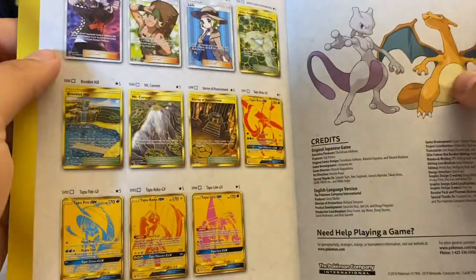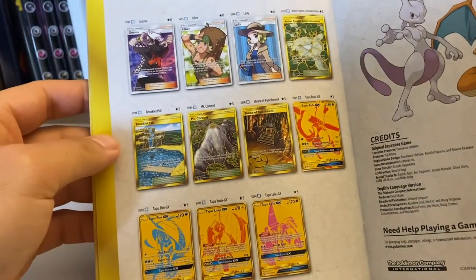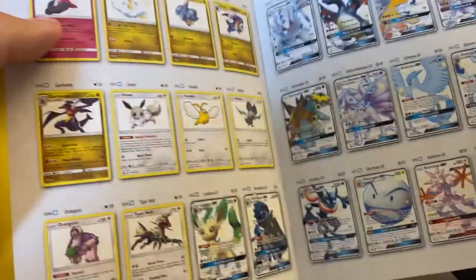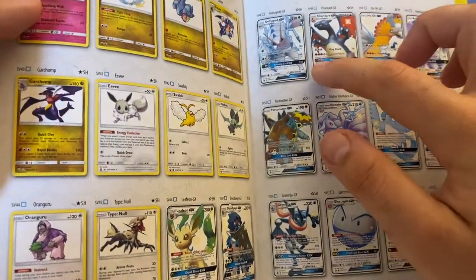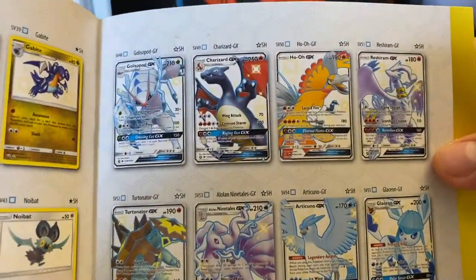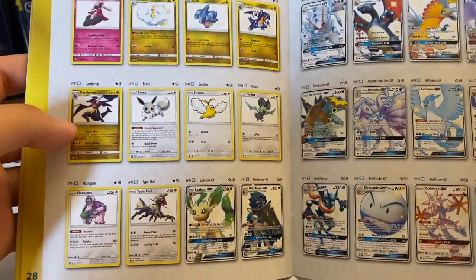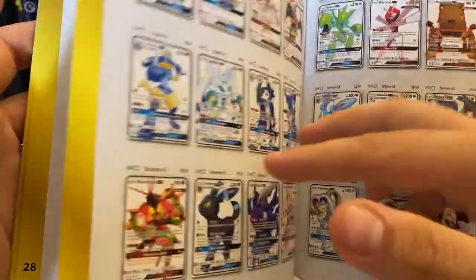Any of these shining cards would be lovely, and then obviously you've got the golden cards at the back. Where is that Charizard - there it is! That's the card we are after. But I also like the Ho-Oh as well, I've really liked Ho-Oh recently. I packed a full art one and it was gorgeous so I think I want to get that one as well. But let's go, let's open this up.